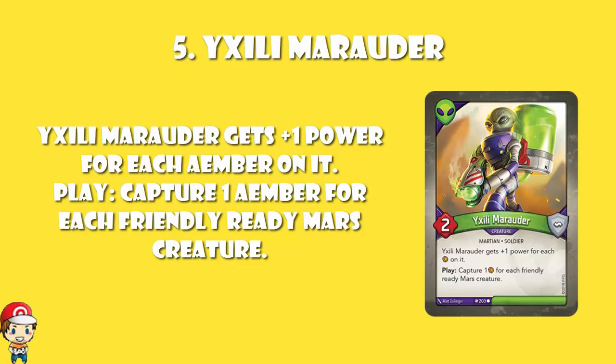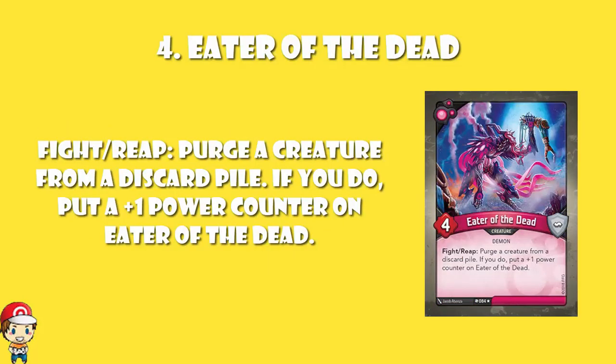In at number 4, we've got Eater of the Dead. This is a Dis creature. It's a 4-power initially. But when you fight or reap, you purge a creature from a discard pile — yours or your opponent's. If you do, you put a plus 1 power counter on Eater of the Dead. So this one is a little bit of a slow burn. But as long as there's a creature in your or your opponent's discard pile, this basically goes up by 1 power every single turn. So this can build up over the course of a game.